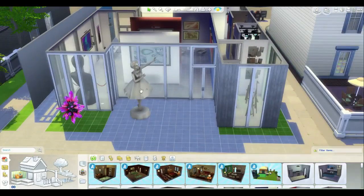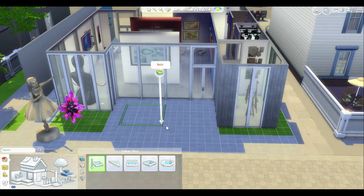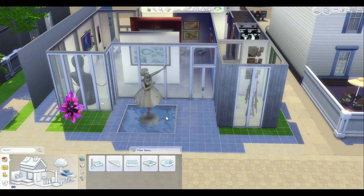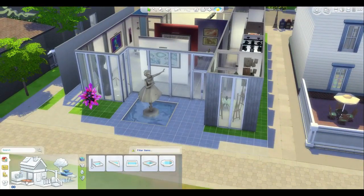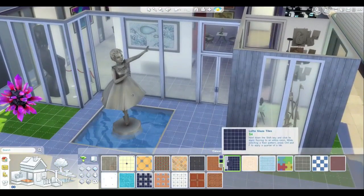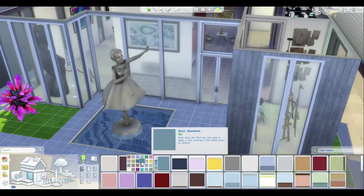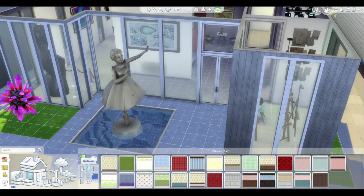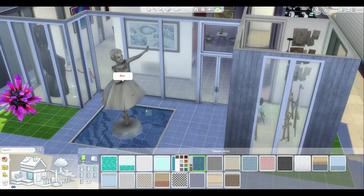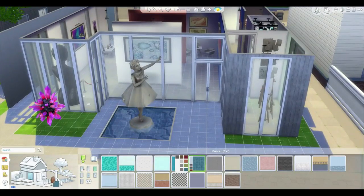I think she's looking pretty good. I wonder if we put in a bit of a fountain out here — how that would look with her maybe in the middle. I have move objects on so I guess we can. I want to get some darker tiles — I really like darker tiles in the Sims, usually in pools. We'll go with tiles.